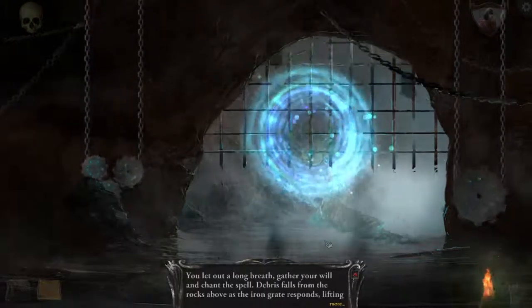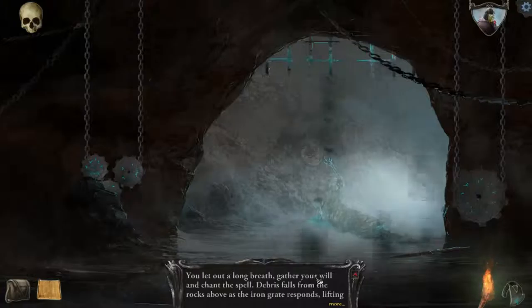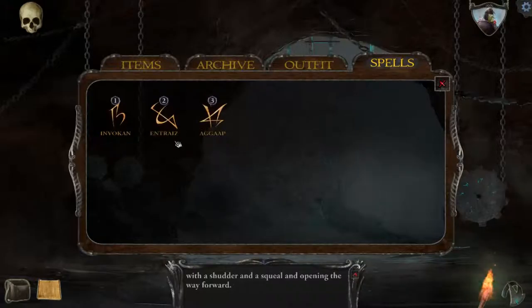Finally we're using it. You let out a long breath, gather your will, and chant the spell. Debris falls from the rocks above as the iron gate responds, lifting with a shudder and a squeal and opening the way forward. Wow, that's really creepy — look at that. Some dude was reaching for that glyph and failed. What was the name of that spell again? Entrance. Yeah, entrance.